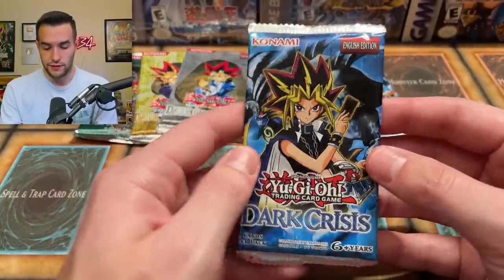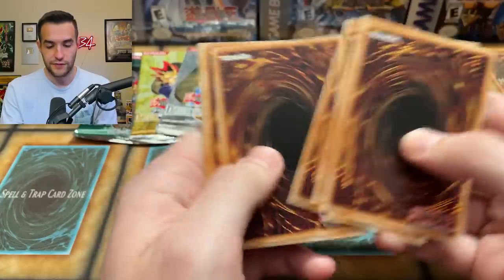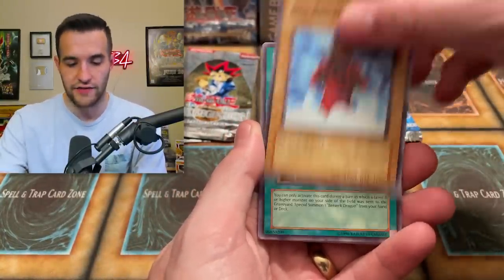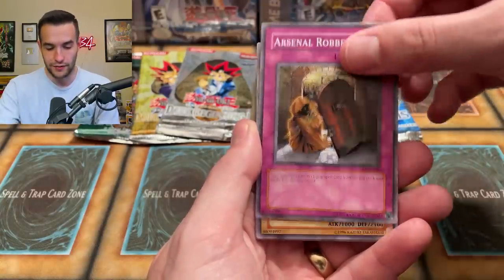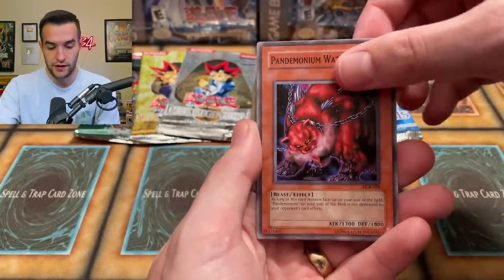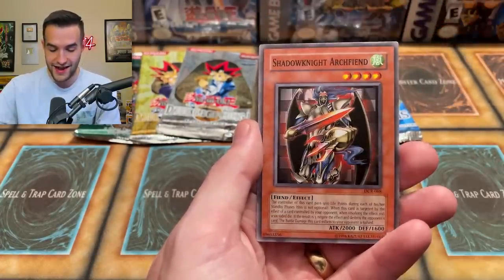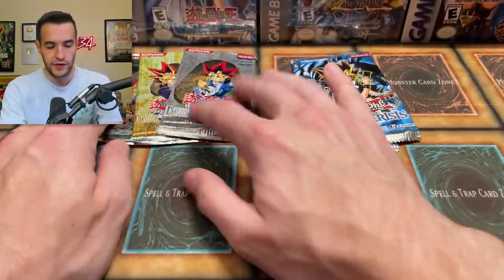Dark Crisis — let's go. Let's see what we can pull. Last time we got two Skill Drains out of five packs when we did this, which was pretty insane. Let's see if we can do that again. Guardian Elma, Nintin Dogs, Deal with Dark Ruler, Arsenal Robber, Battle Footballer in honor of football season, Shenado's Arc — I would love to pull Shenado, one of my favorite cards — Pandemonium Watchbear, Guardian Bow. And we have a Shadow Knight Archfiend — our first non-foil out of Dark Crisis. That's okay, we were on a hot streak and needed to cool down.